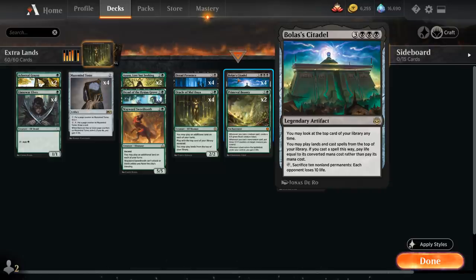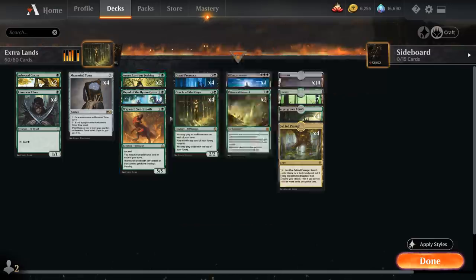The game plan is simple: get a Bolas' Citadel in play and good things will happen. Our deck is very capable of winning the game the very same turn we play the Citadel, thanks to the setup that these extra land drop creatures provide.